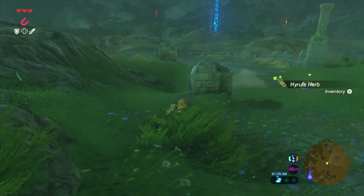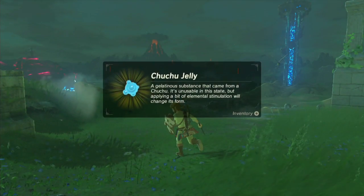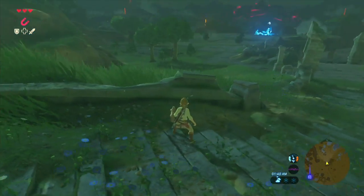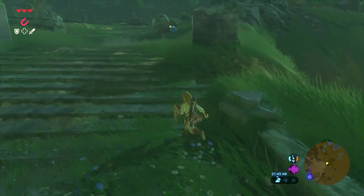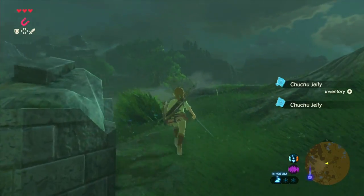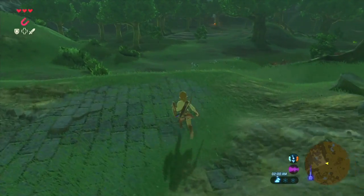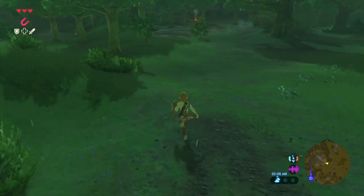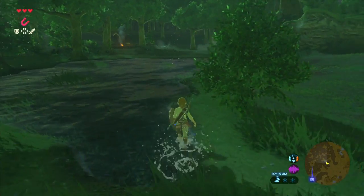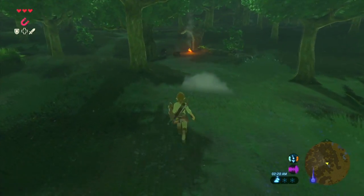Hyrule herbs! And Chuchus — let me just take care of these guys, and as I fight them I'll continue talking. I am going the absolute wrong way. I'm trying to find the old man and I don't want to warp. The thing I like a lot about drawing on paper is I have control. That's the thing I don't like with tablets — I have a lot less control because the surface is really smooth, and I have very shaky hands. It's hard to actually control my hands all that well.